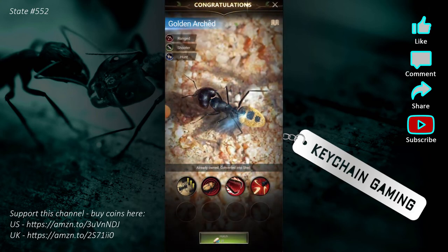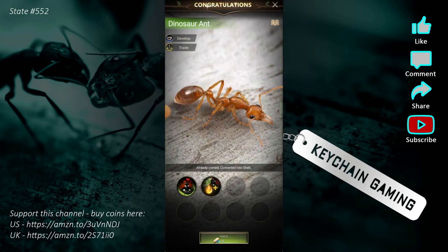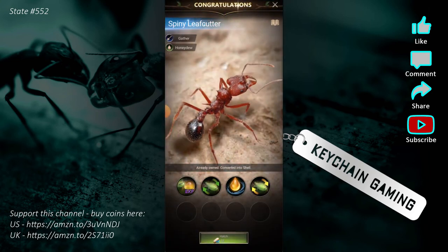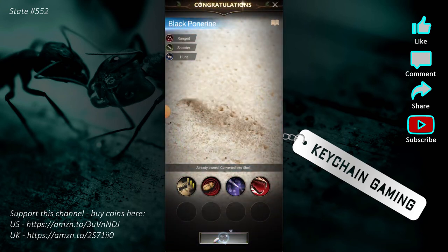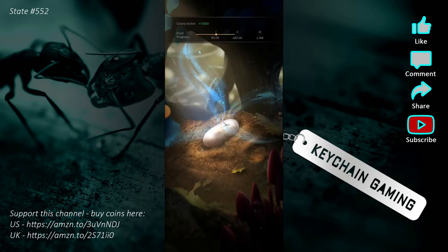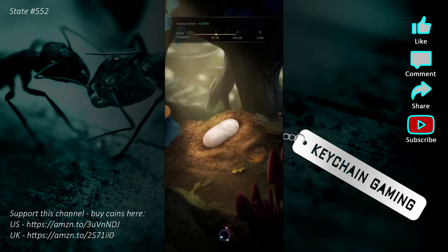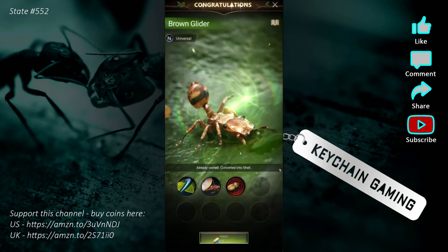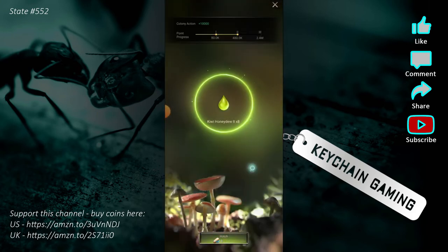And then I got a ton of the Kiwi honeydew stuff. Those tiny level two ones are like barely any experience. If I go kill a level 15 threat, I get like 56,000 experience — and those little Kiwi honeydew things are barely anything. So getting those from eggs is the worst. It doesn't have much value. That's one thing I think that has room for improvement — getting more value out of some of these lower eggs, the blue and purple eggs.